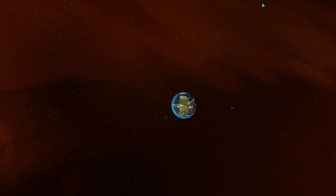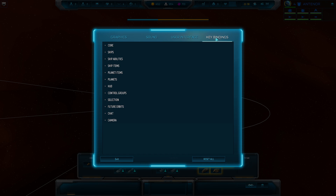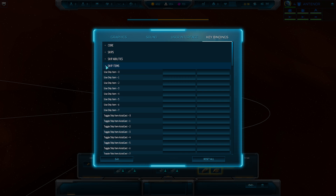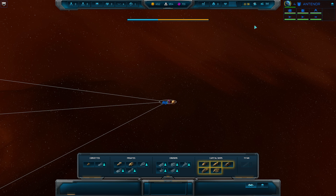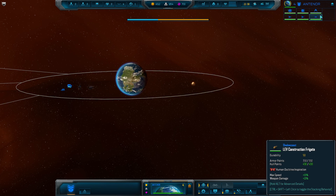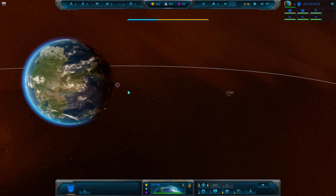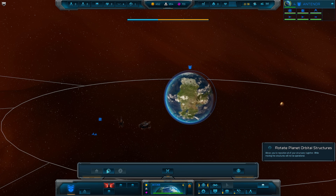We can hide the user interface by clicking escape, then come back and open our menu. Here we can change settings, and one of the most important things in this tab is looking at key bindings — you can set or view key bindings, so keep that in mind. This panel will show up for the planet you're on and it'll show all your major structures and ships. If I click on a sector with no ships, there's no information. This is really useful if you want to see the ships on a planet.